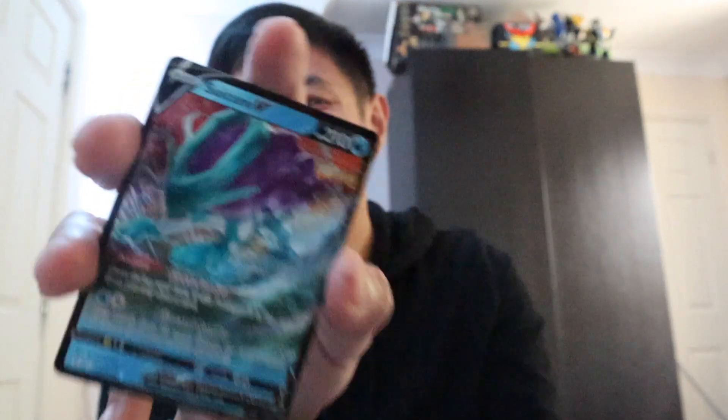We got Drowzee, rubbish, rock, Psyduck, Swablu — reverse holo — and a Dragon-type back, Dragon Pokémon back. That's cool, all Pokémon with no weakness. And we got Suku — yes yes!